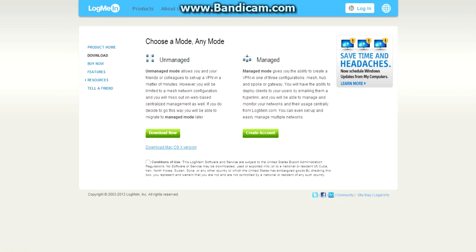There are two modes: unmanaged and managed. Unmanaged is less secure than managed, but they both work just the same. There's also a Mac version if you want it. First you have to click conditions of use and then click download. It should download and all you have to do is set it up like any normal program.